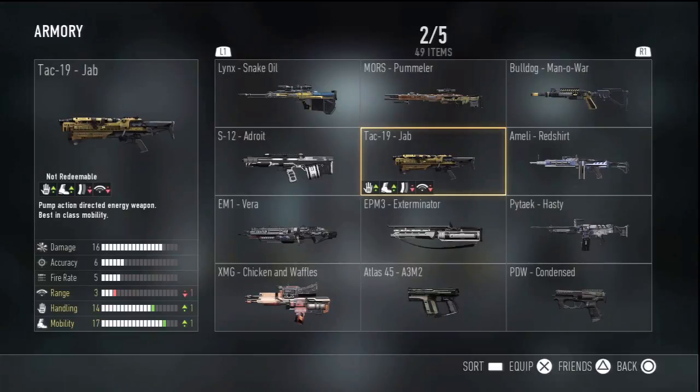So those are the three marksman variant shotguns — the Bulldog Man-o-War, the S-12 Adroit, and the Tac-19 Jab. Hopefully you guys enjoyed the video. I'll show you guys the four snipers when I finish those up, and I'll see you guys in the next video. Peace out guys!